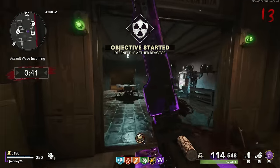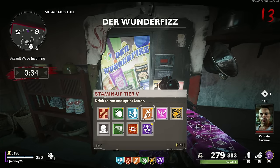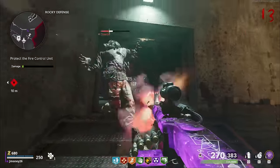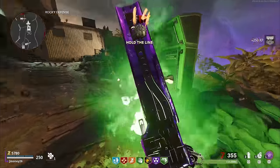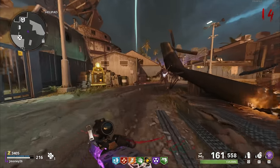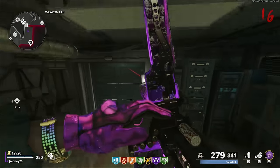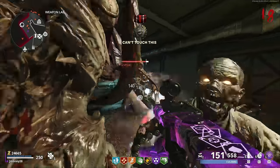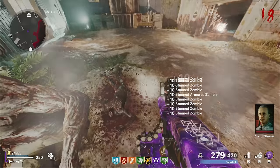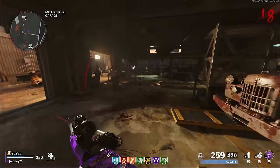We have an assault wave and our Mangler still hasn't showed up. This is gonna be our first of many assault waves, not including Orda. Let's grab Mule Kick. Let's wipe this round. Mangler starts spawning at like round 15. Round 15 — he should be here by now. Round 16, where you at? I hear a Mangler finally. Let's get out of this room to make sure we don't accidentally kill him. Get on the decoy — there's a decoy around here somewhere.